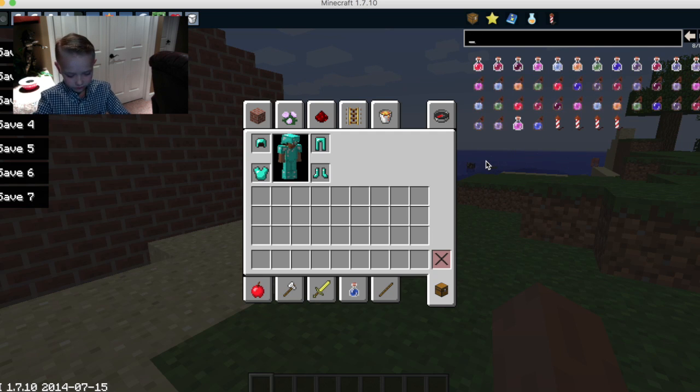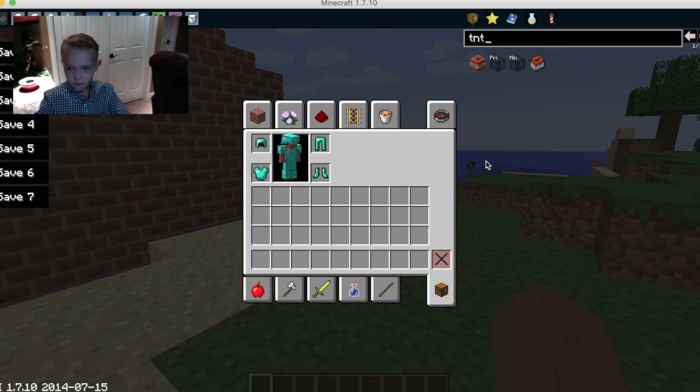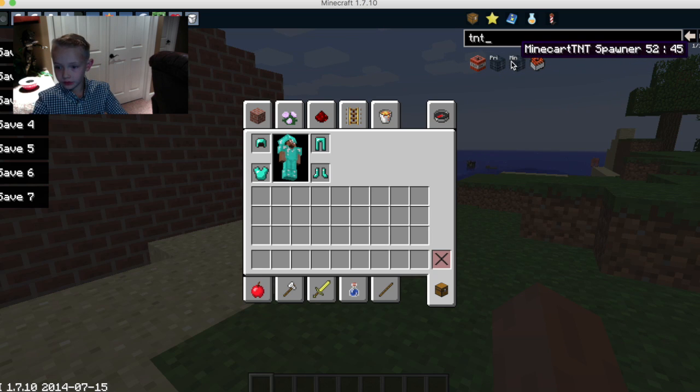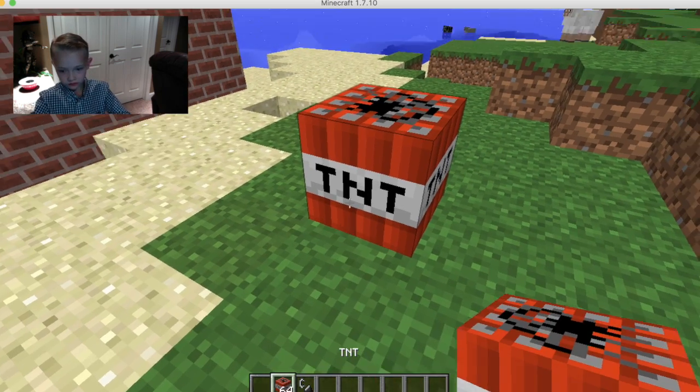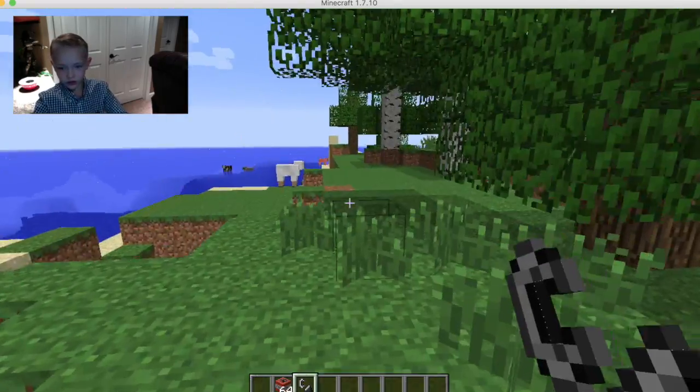Like if you want TNT, you can just grab some TNT. If you want some flint and steel to set it off, or a torch, you can just grab it and it gives you the flint and steel.